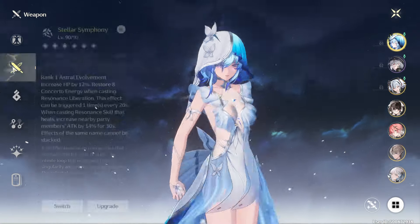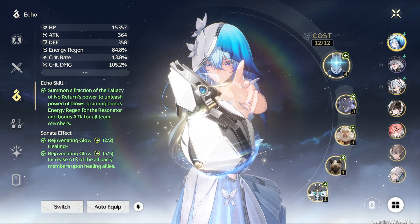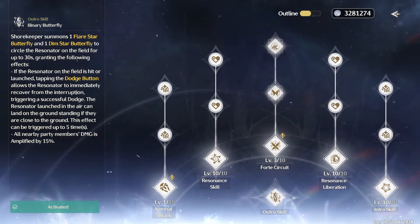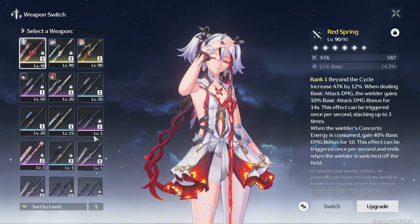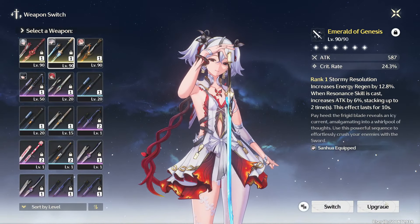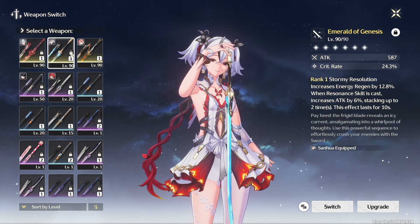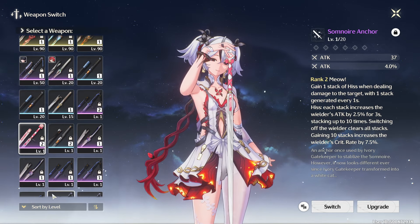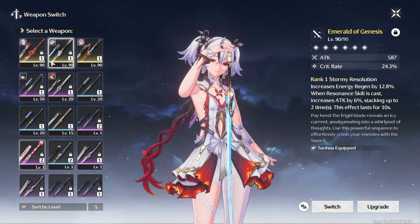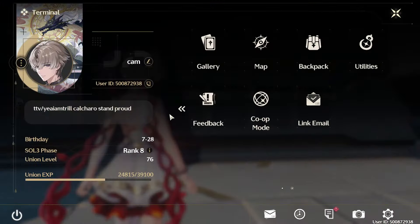Shorekeeper is also her best support and the best healer in the game. Shorekeeper gives you attack from her echo set, Rejuvenating Glow, and she also gives crit rate and crit damage from her ultimate. You do not need her weapon to make her good - the Emerald Genesis, the free five-star sword, works just as well. It's about 20% less damage but not a big deal. You can also use the Nullify Nowhere Anchor, which is a solid free-to-play option, or the battle pass weapon which buffs basic attack damage.